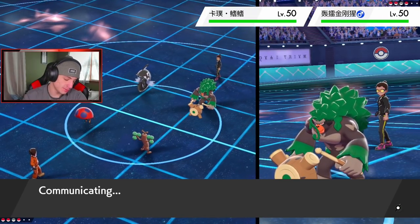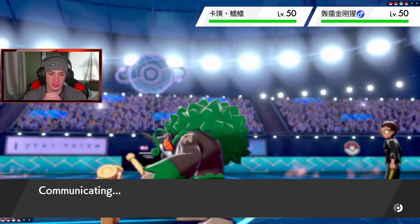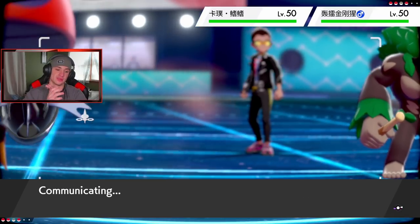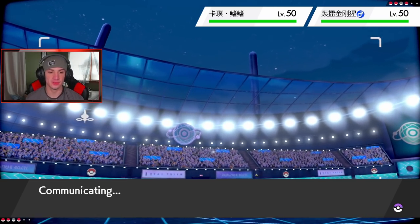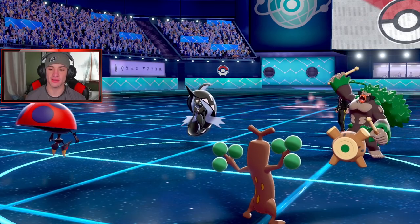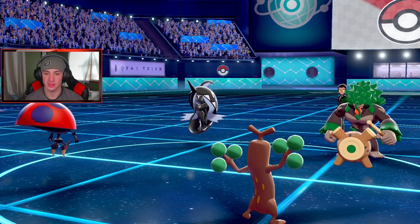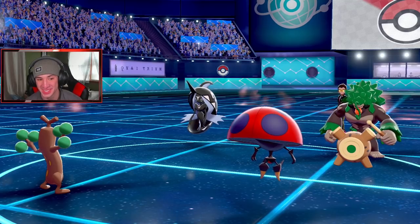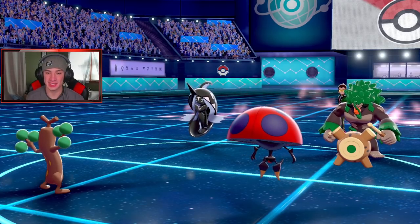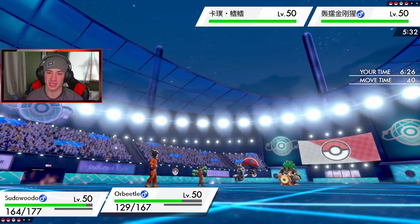Tapu Fini might actually claim this one — it's gonna be close. We still have Gourgeist who I really like because of Ghost typing, which is nice. He's gonna Fake Out — ally switch doesn't come out before that, kind of a waste of a turn. This thing is probably just Muddy Watering through the flinches. Oh, that one hurt! That one really hurt. Okay, I think we've gotta go after Fini now — I'm gonna Head Smash over on Tapu Fini.